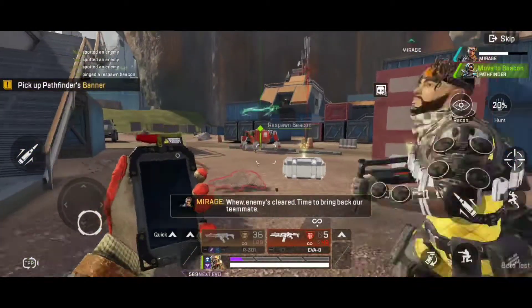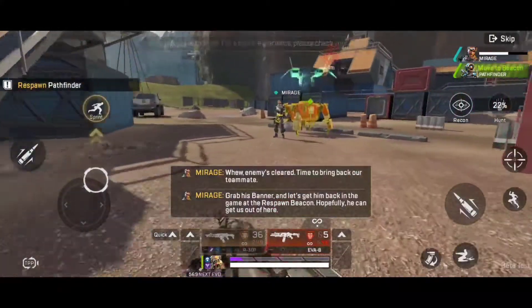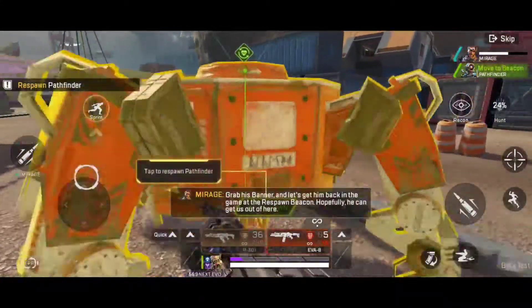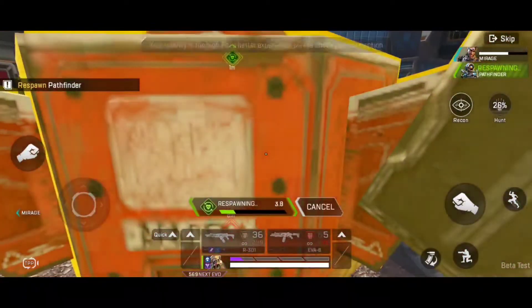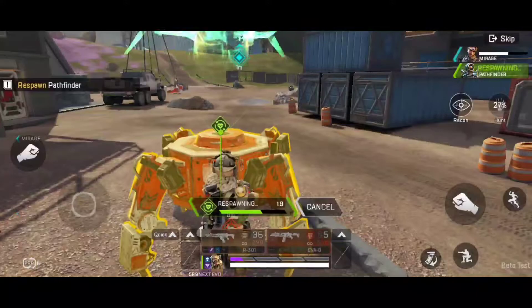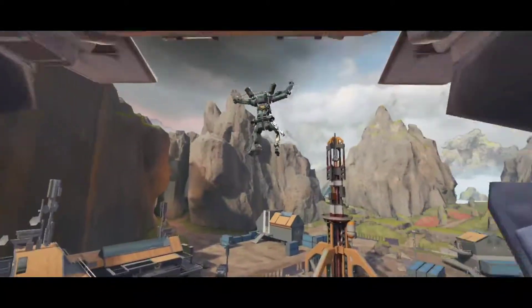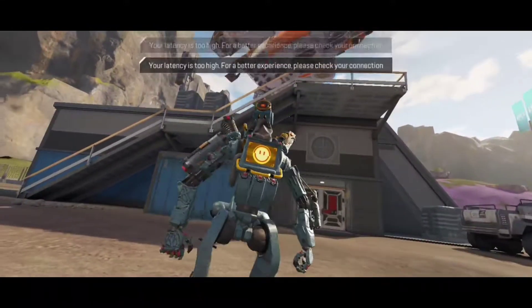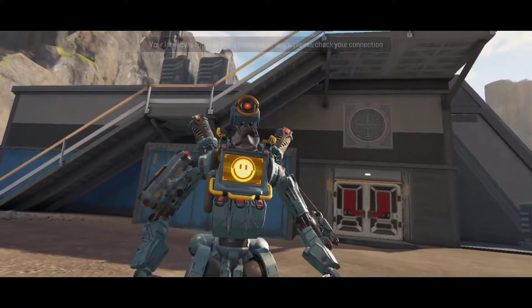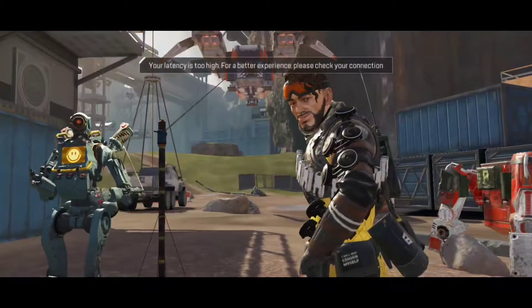Okay, the enemy's cleared. Time to bring back our teammate. Now grab his banner and let's get him back in the game at the respawn beacon. Hopefully he can get us out of here. Here I come, back from the sky. Looks like our riot is here. Who's ready to fly on a zipline? I am. Follow me to victory.